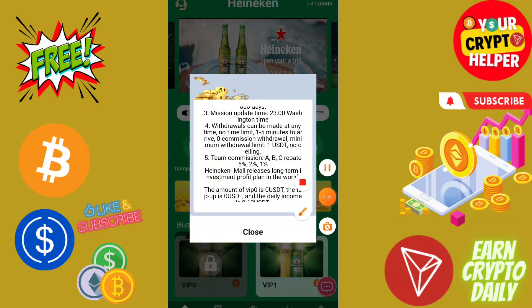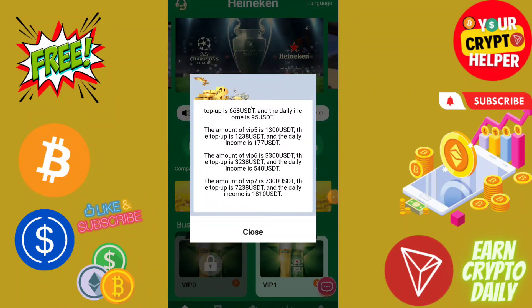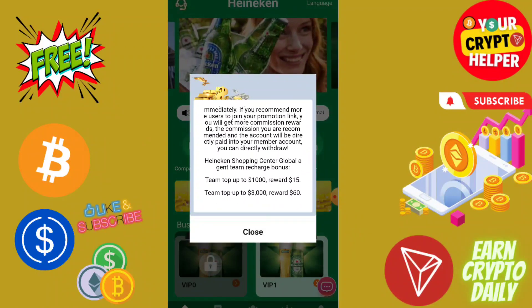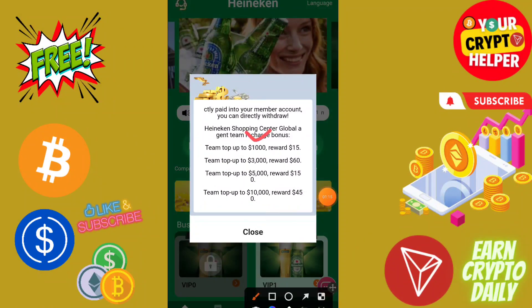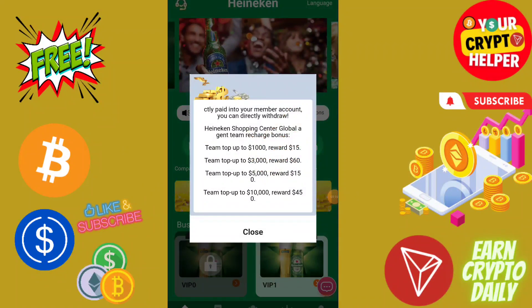That means if anyone deposits under you one thousand USDT, you will get 50 on level one and 10 on level two. If your team reaches one thousand you will get fifteen, three thousand you will get sixty, five thousand you will get one hundred and fifty.